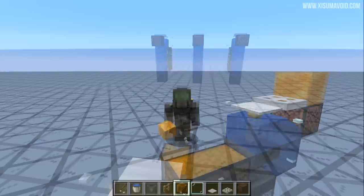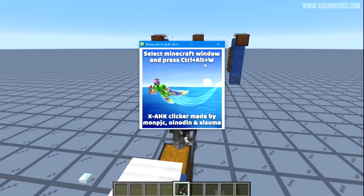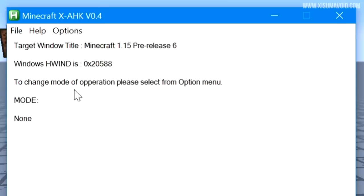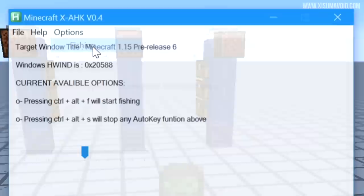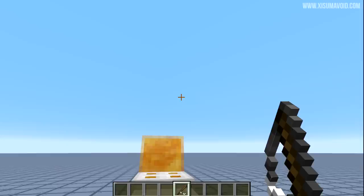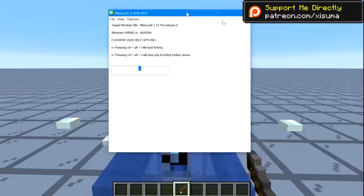Now let's look at how to use the clicker. When you run the .exe file, you'll see a prompt giving you the instruction to select the Minecraft window and press CTRL and W. So now we're in the Minecraft window — I press CTRL and W and the clicker pops up in front of us. Then go to Options and select the mode you want to use. We're here to use the fishing mode, so we click on that. There's an optional slider that changes the timing at which the thing operates — just leave it on the default for now. The instructions show you can press CTRL+F to start fishing and CTRL+S to stop fishing. So let's go back into the game, aim our fisher, hold down right click, then let go and press CTRL+F — and now my hands are free and I can start doing other things on the computer.